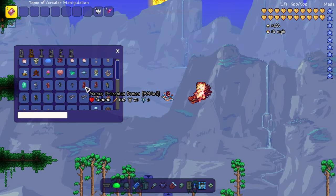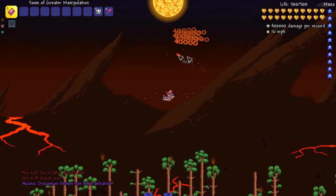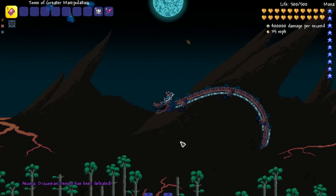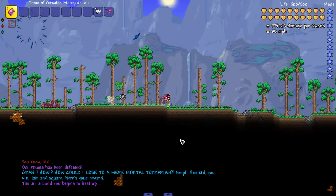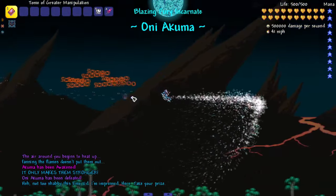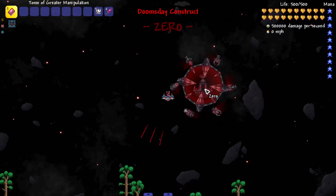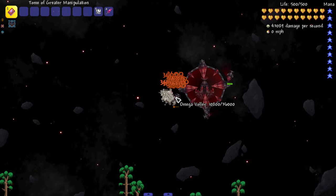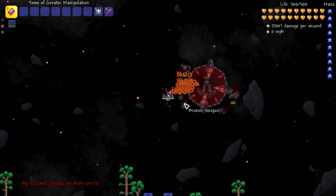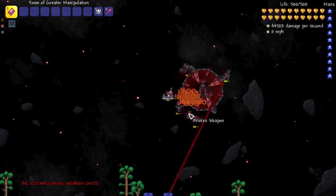Next let's check out Akuma and Oni Akuma. Akuma is one of my favorite-looking dragon bosses — he's so sick looking, plain and simple. Then Oni Akuma is a blue version; I don't think this one existed when I did my run-through with the mod. It kind of reminds me of that Avatar episode with Zuko and Aang with the dragons. Then we have Zero — you break all his cannons and then he pops out himself in phases.